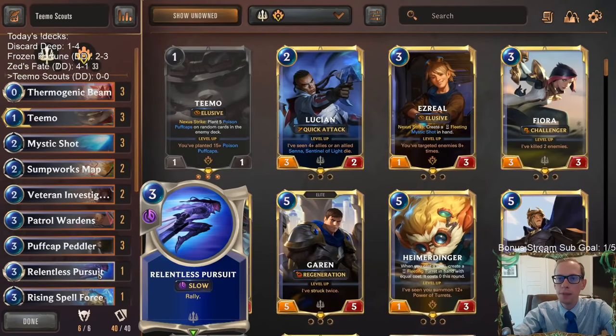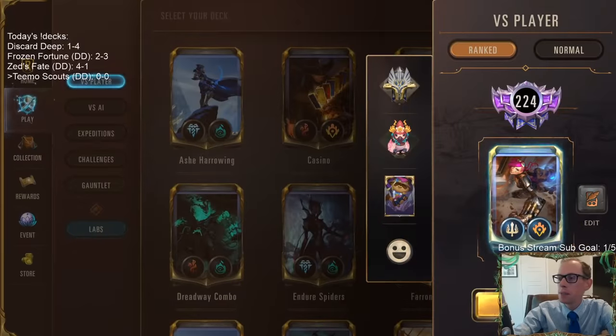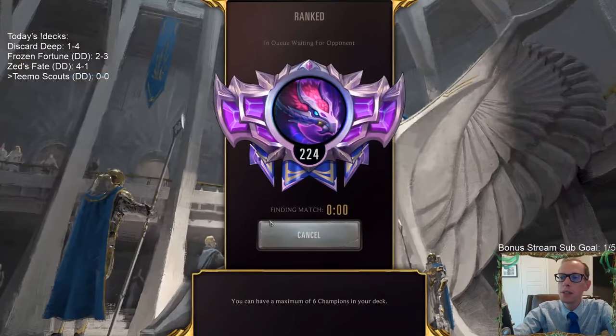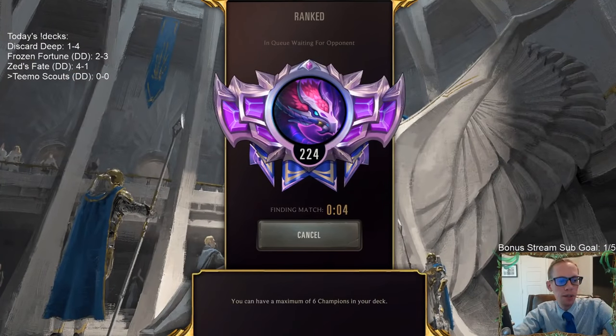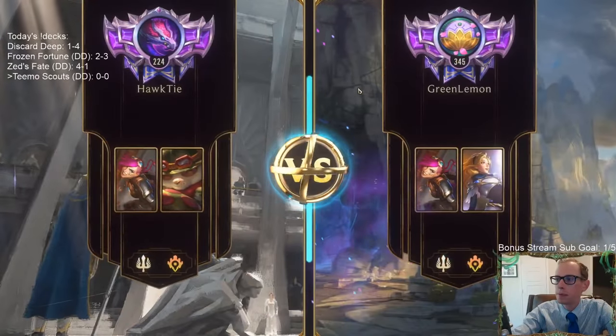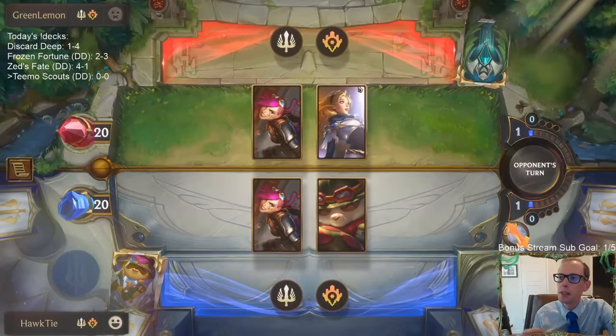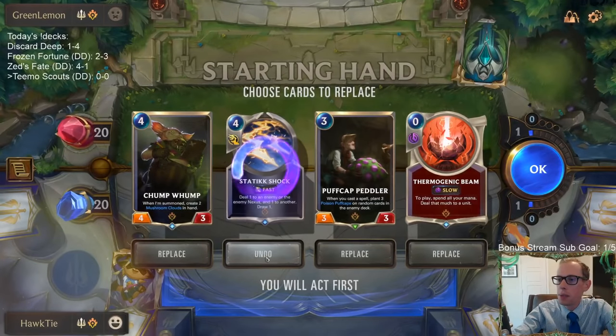We're going to play five games in ranked. The person who donated for this deck said to avoid Ash Sejuani, so let's see something else. We don't want to face that deck because even if we make a big elusive unit, they just frostbite it and culling strike it. Oh, wow — the Demacia PnZ mirror match. That's not something I was expecting to see.